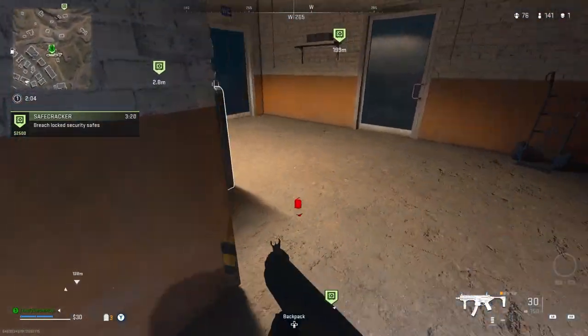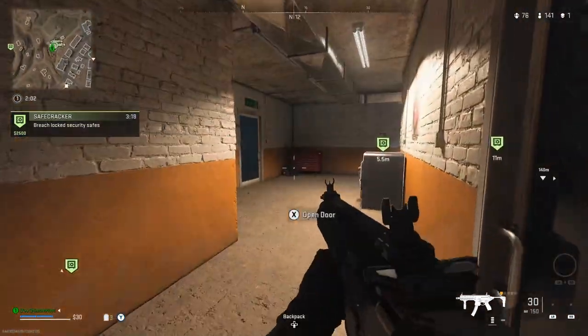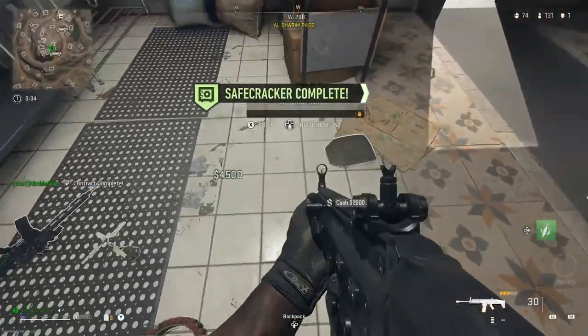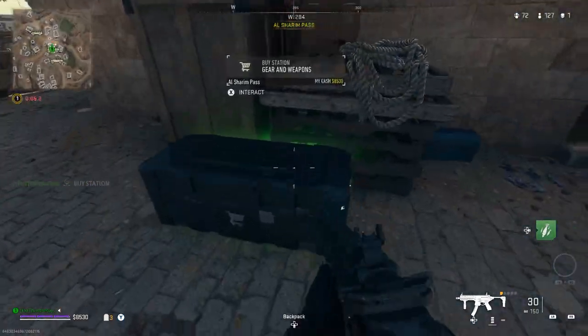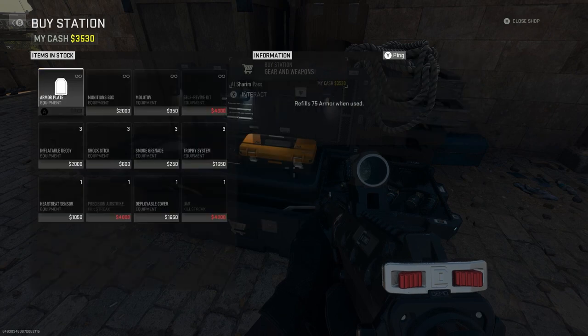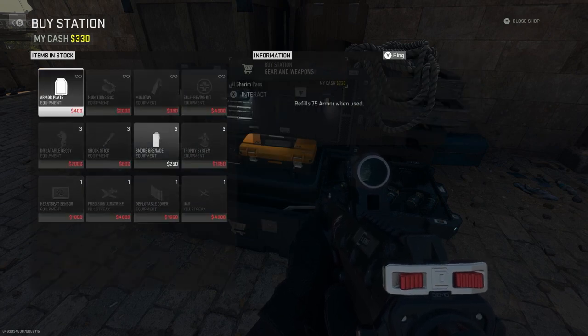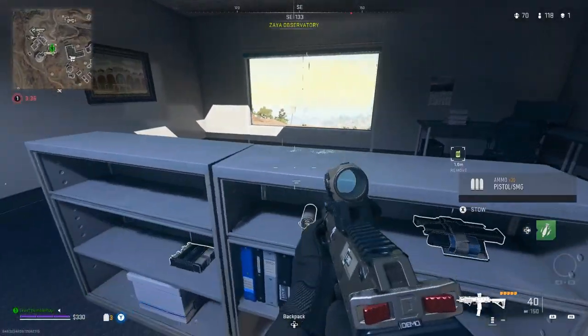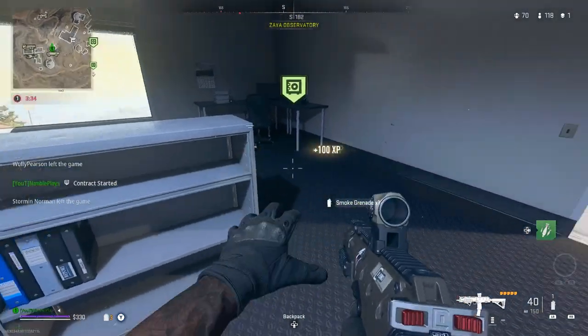Inside these, you want to just focus on grabbing all the cash as quick as you can and moving on to the next. Rinse and repeat this, grab all the cash as soon as you can, go over to a buy station, buy the weapon you want to level up unless you have it equipped already, and then buy loads of these plates — as many as you can. This will provide you with weapon XP for whatever weapon you've got equipped.